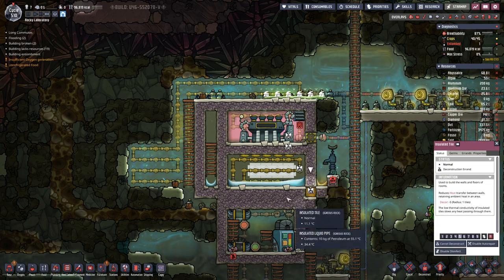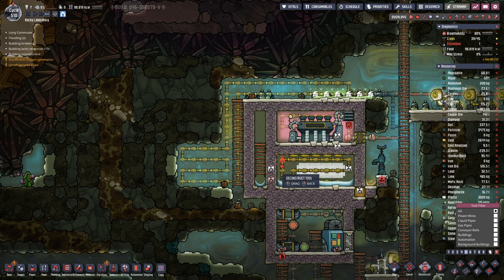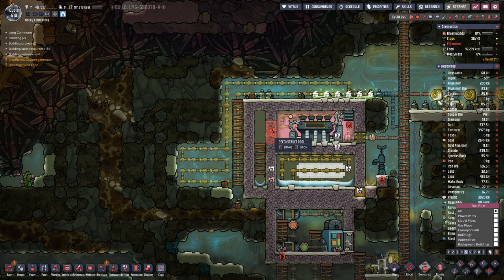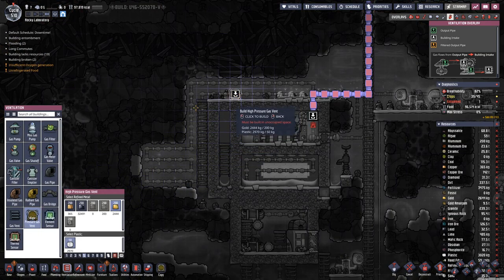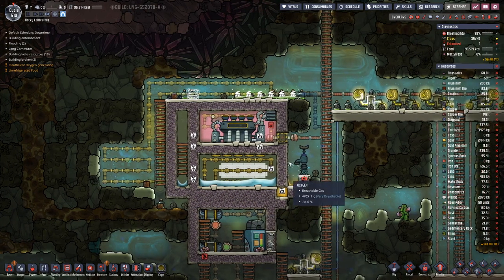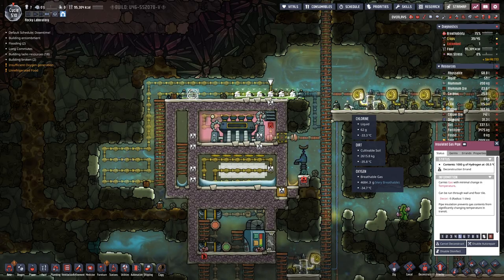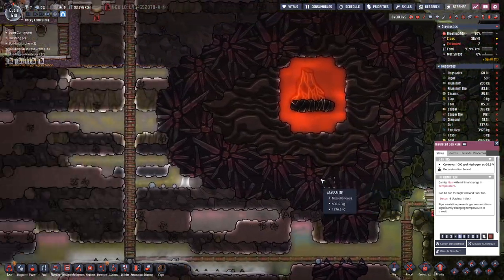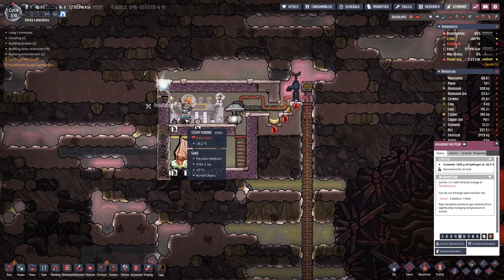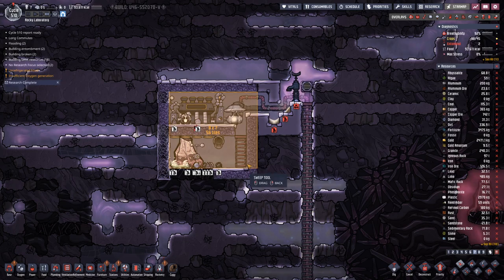And then we will have to pump things out again. Before doing that, we probably should break the line, otherwise we would push in more hydrogen while also pumping it out — that's not an ideal scenario. Here we also need to clean up a bit.